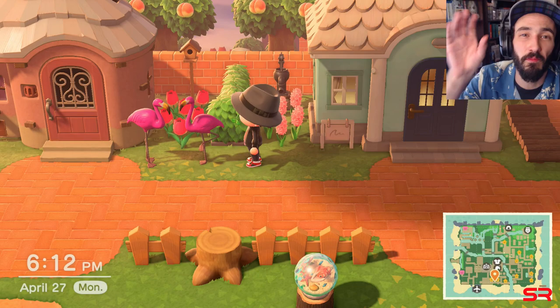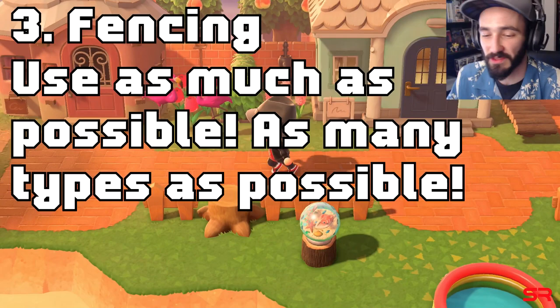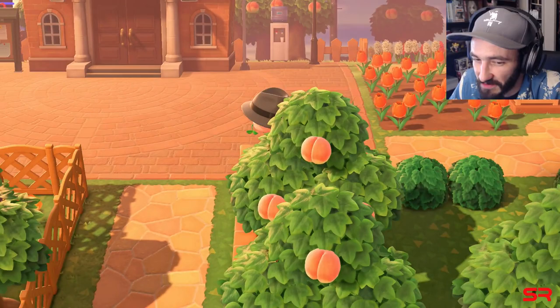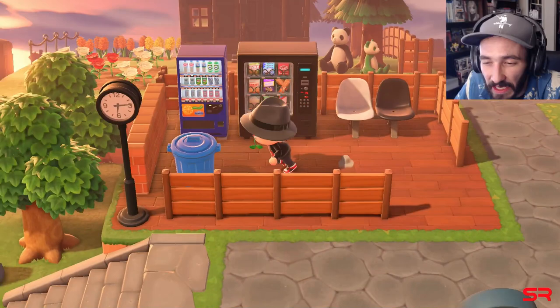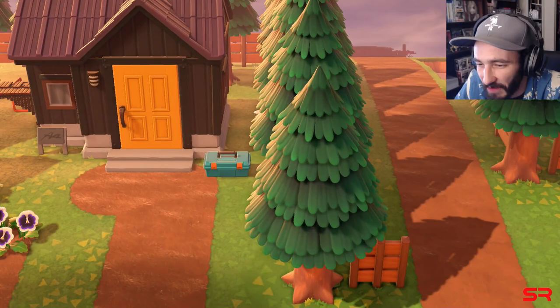Next up on the list we have fencing. For fencing you want to use as many types as you can afford to make. I have the simple wooden fence, hedges, brick fencing, lattice fencing — I use them to line micro-environments and divide areas. Even when I just have trees forming an area I use fencing to help divide it up even more. You want to put as much fencing as you possibly can.